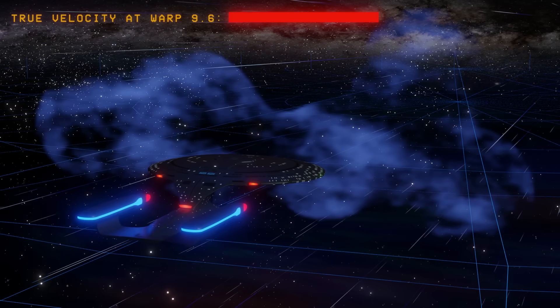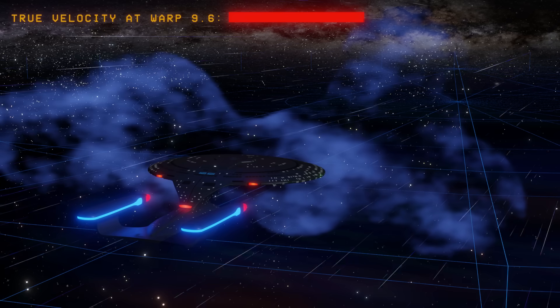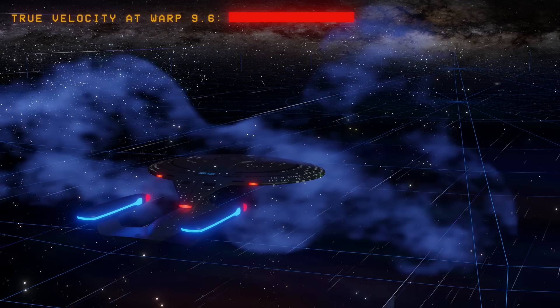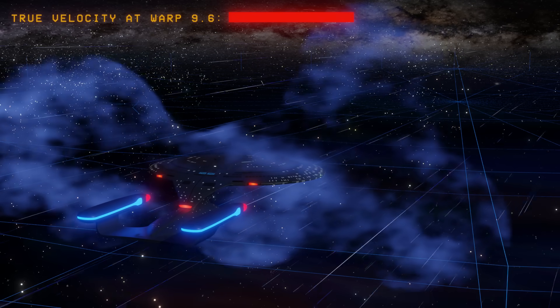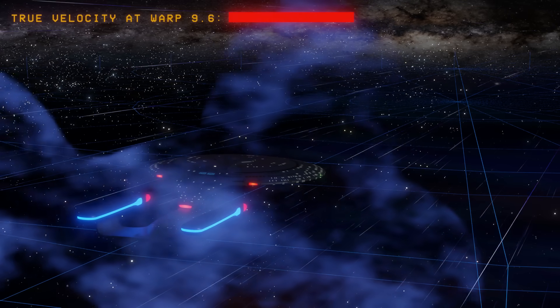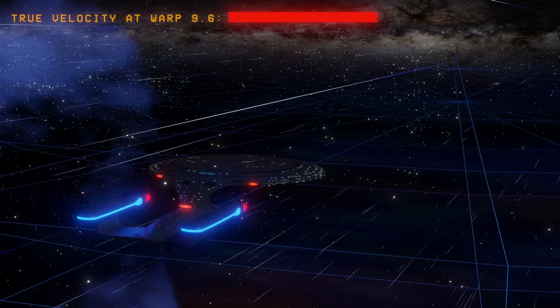It is not unlike the sea state. In calm seas you can make much better time than you would in rough or stormy seas. Warp 9 in deep interstellar space will actually be quite a bit faster than warp 9 in someplace like a vast nebula due to electromagnetic forces, gravitational influences, etc.